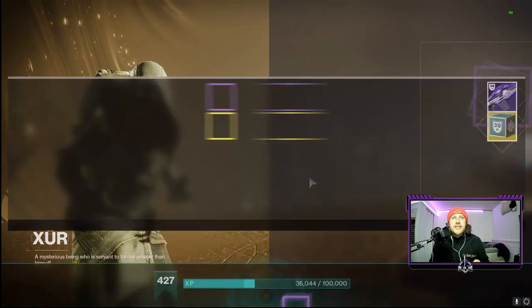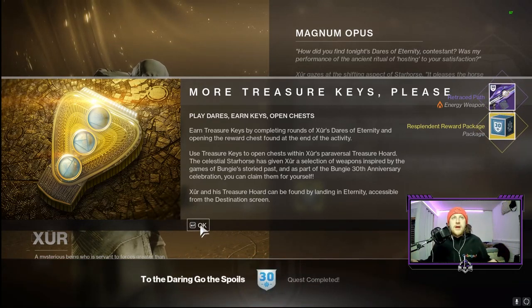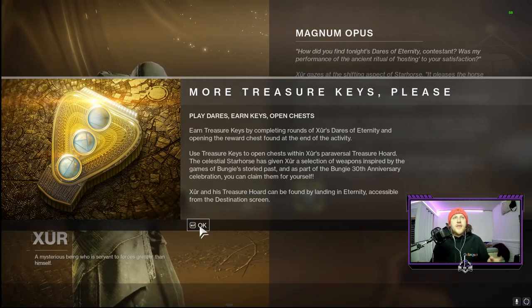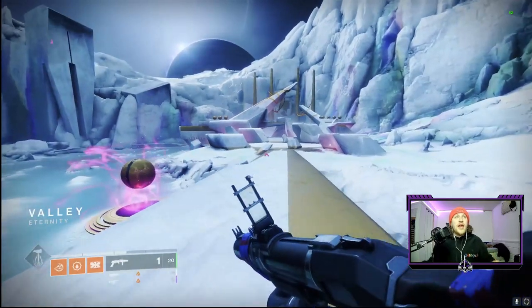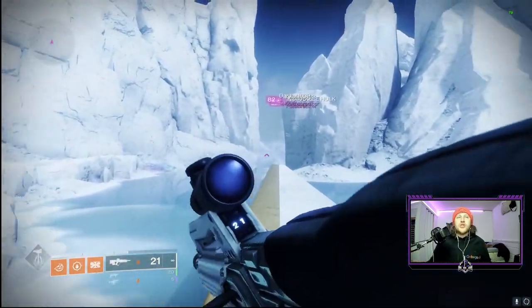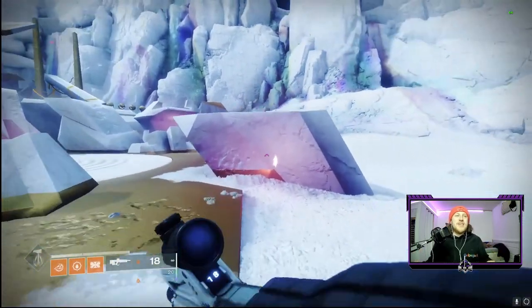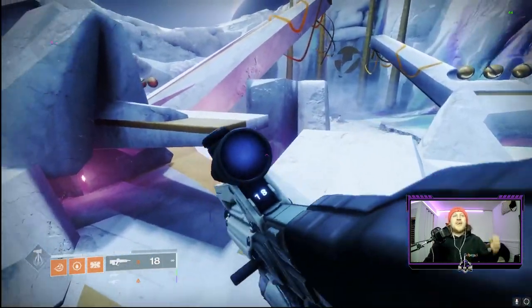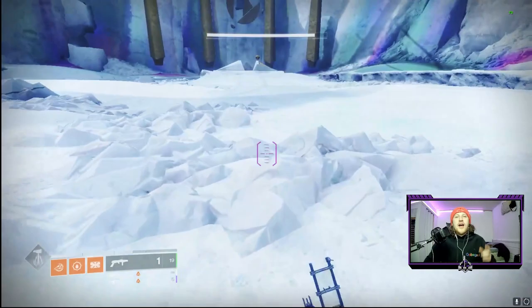Once you level up Xûr and do a few runs of Dare of Eternity, you can stack up your keys. On the sides and back of the room there are Marathon armor sets in chests, but you need to be at certain ranks with Xûr and have a certain amount of keys to open them. I'll do a specific video on all the ways to get loot in Xûr's Treasure Room, but for now get to grinding, run this six-man activity, and get your sweet Halo and Marathon gear. I absolutely love what they've done — I hope you guys are enjoying it too. Thank you so much for watching, peace!